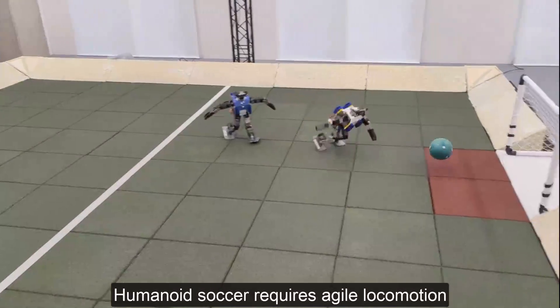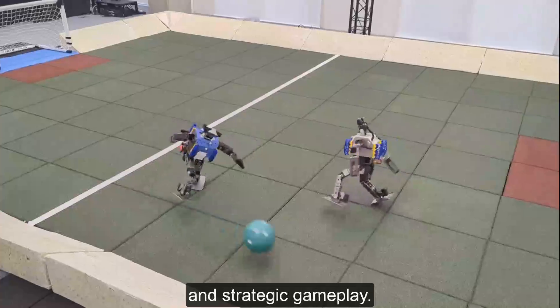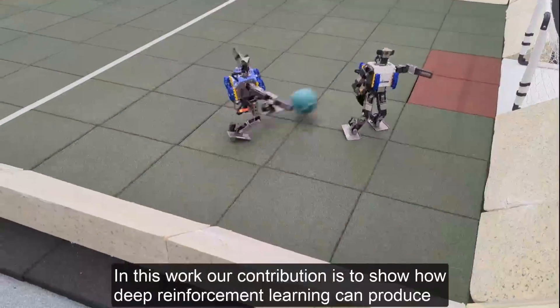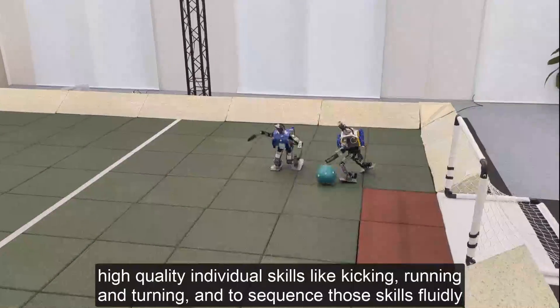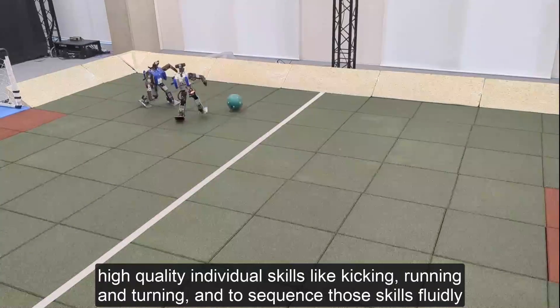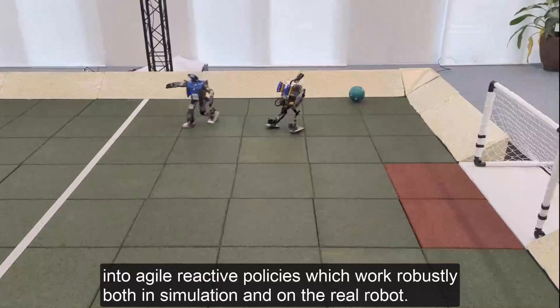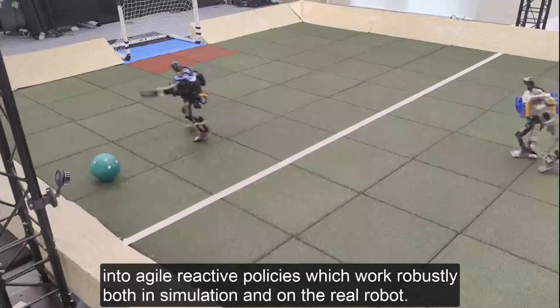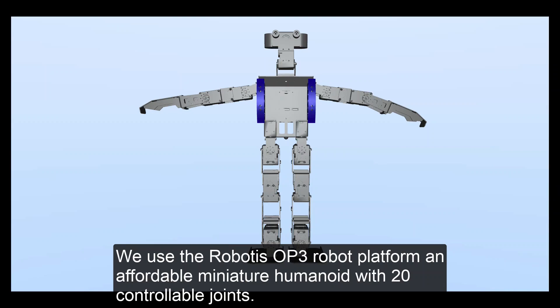Humanoid soccer requires agile locomotion, dynamic object interaction and strategic gameplay. In this work, our contribution is to show how deep reinforcement learning can produce high-quality individual skills like kicking, running and turning, and to sequence those skills fluidly into agile reactive policies which work robustly both in simulation and on the real robot. We use the Robotis OP3 robot platform, an affordable miniature humanoid with 20 controllable joints.